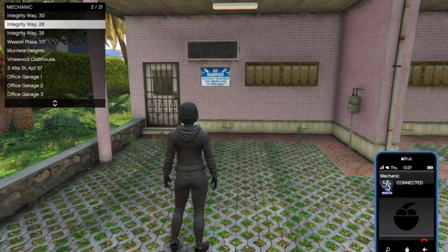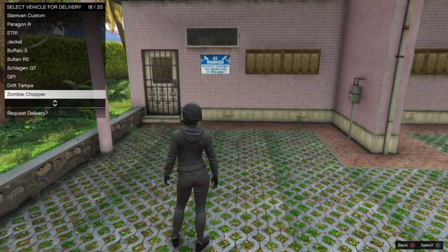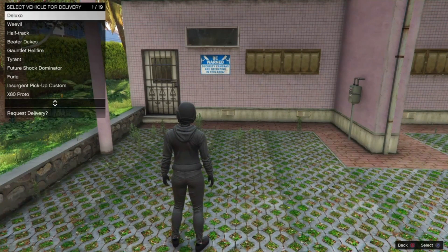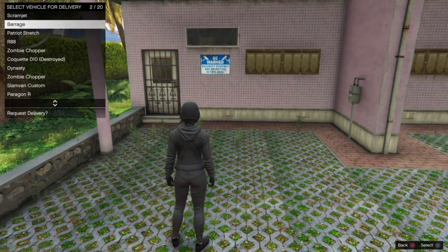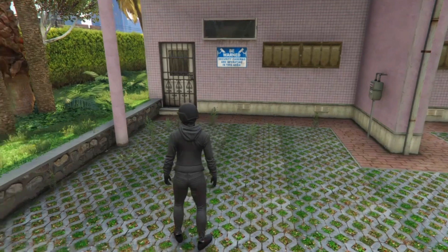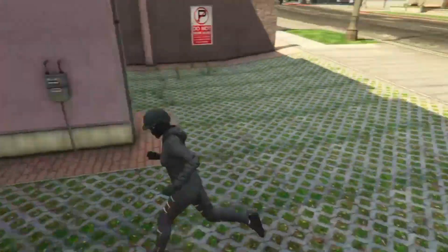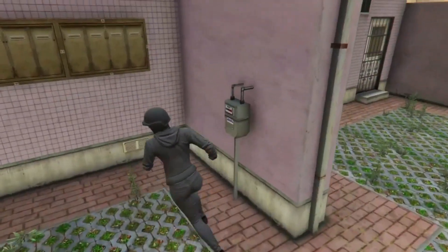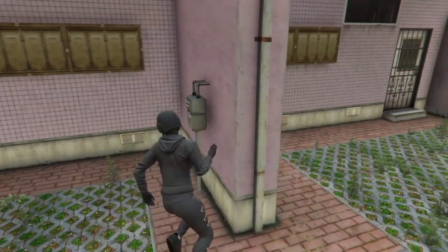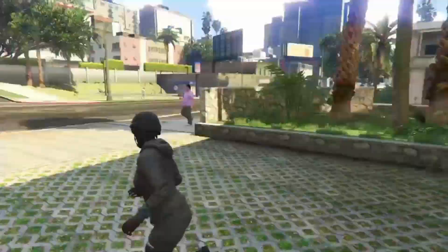Once you're at the glitch board, call out a vehicle you don't mind losing. Scroll down and find a car you don't mind losing. If you have a car in the back of your MOC that you don't mind losing, request it out the back of your Mobile Operation Center. Make sure you request your MOC and park it where I have, or anywhere around this area.